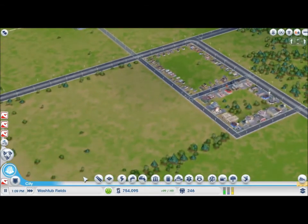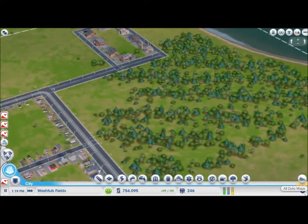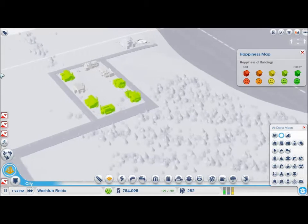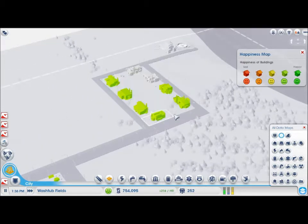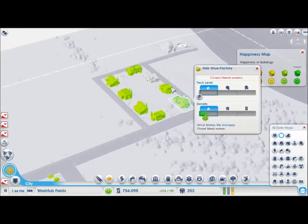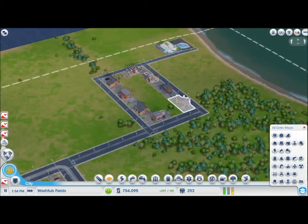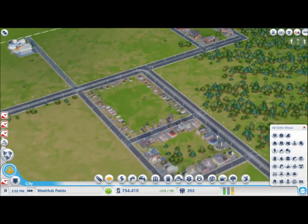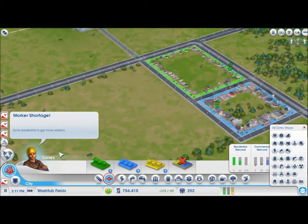The next job is to look at how happiness levels are. To do this we can look at our datamap and click our little smiley face and see what's going on here. They say they need workers — they seem to be a worker shortage. We need more residents, it says there clearly.